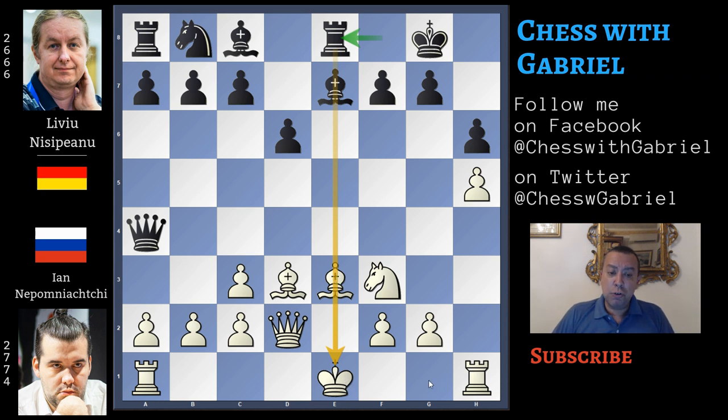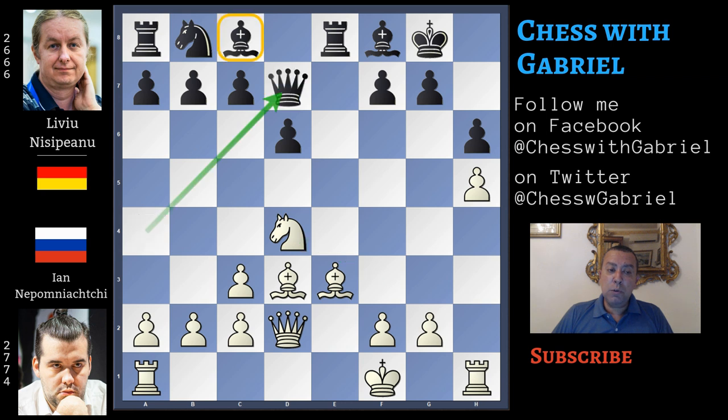Now if white castles short, then queen to g4 will win this pawn without compensation. So instead of playing short castle, which is not a good idea in this position, Nepomniachtchi just continues with king to f1. Now bishop to f8, controlling h5 a second time, knight to d4 and queen to d7. This is a mistake, because the queen is now blocking the action of the dark-square bishop that was controlling h3. Without this control, Nepomniachtchi can play rook to h3 with the idea of rook to g3 attacking the king — a very dangerous idea.